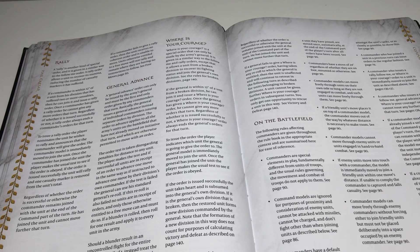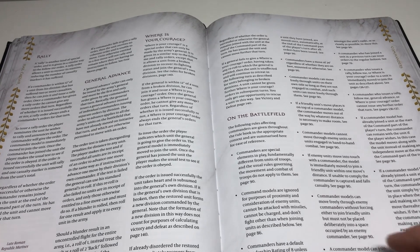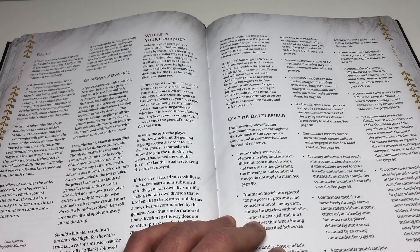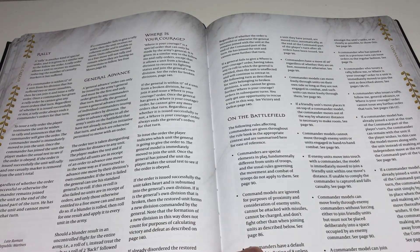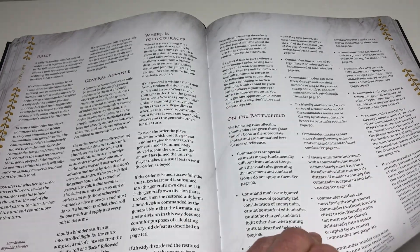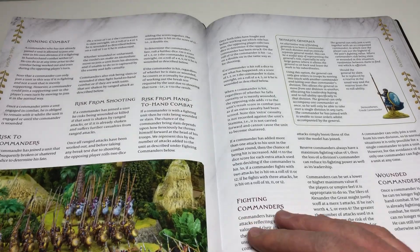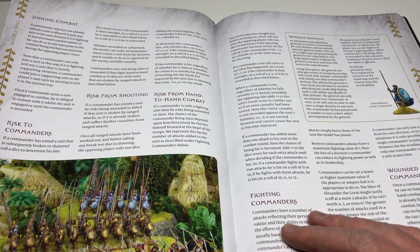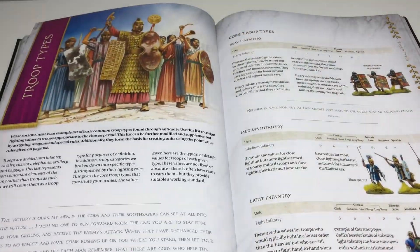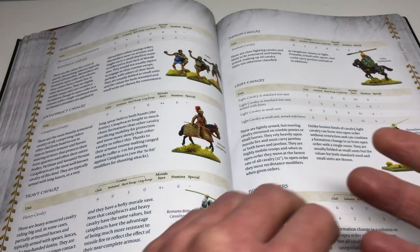There are some other things here about how commanders work on the battlefield, but that's not rules per se. Other than that, I'm not going to go into big details because I think you guys should get your own book and see it too — I'd rather just explain some of the differences. Everything I've read so far feels basically the same.